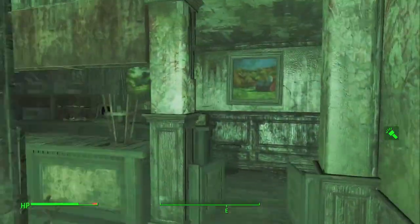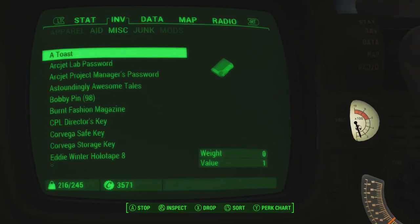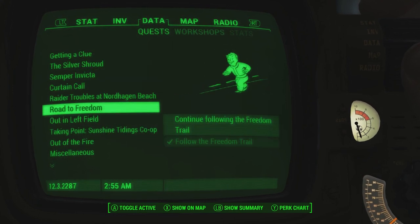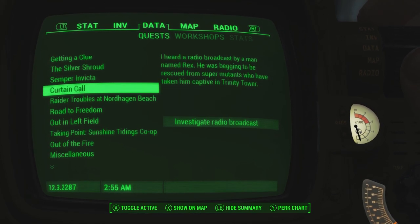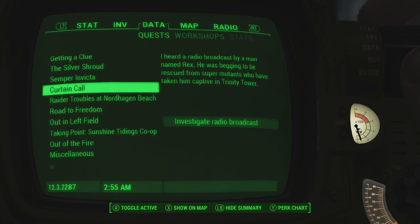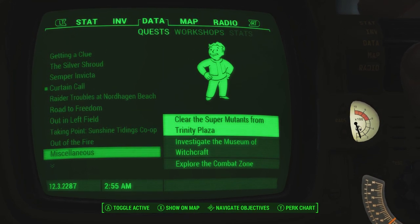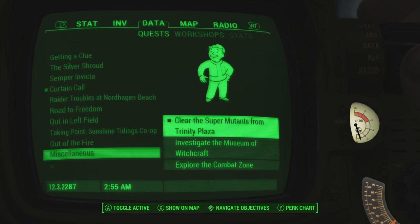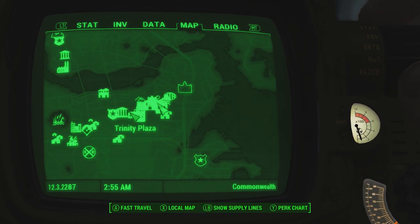Okay! Now what is next? Now we are actually going to be doing Curtain Call. There were so many of you that wanted to see that. It makes the most sense to do what you want to see. Investigate the radio broadcast - I heard a radio broadcast by a man named Rex. He was begging to be rescued from super mutants who have taken him captive in Trinity Tower, and that's what we're gonna do. We're also going to be in the general vicinity of 'Clear the super mutants from Trinity Plaza,' so I think I'll mark them both. Let's go ahead and warp over to Trinity Plaza now.